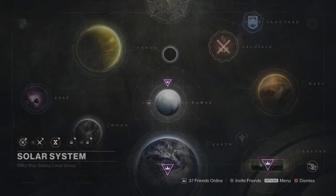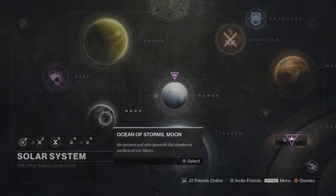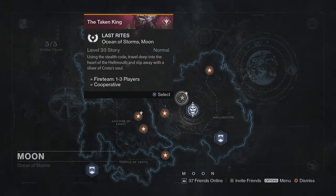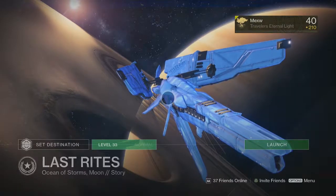How's it going everybody. Today I'm going to tell you how to get the Deathslinger's Grimoire card. I think it is glitched because you don't get it when you kill them in the raid, but you get it when you kill them in a certain mission on the moon.